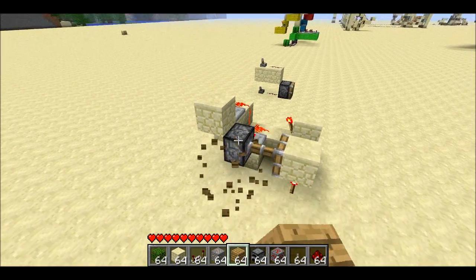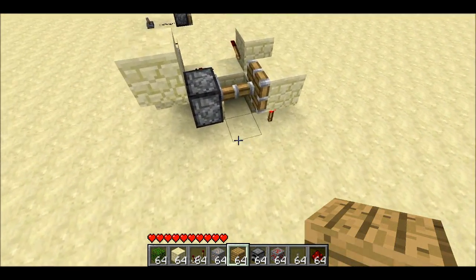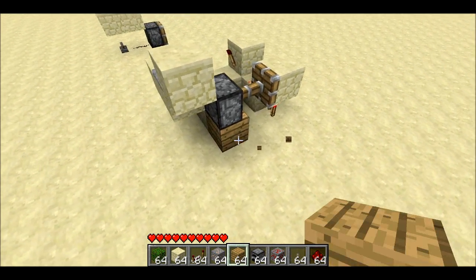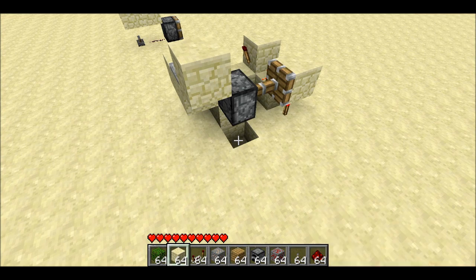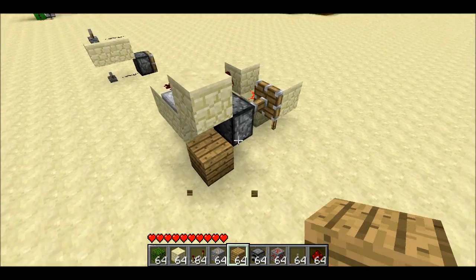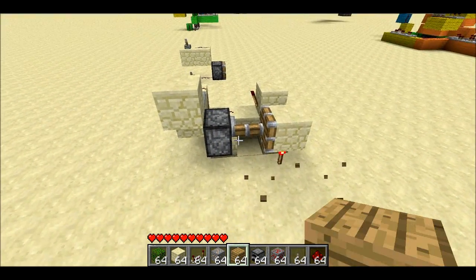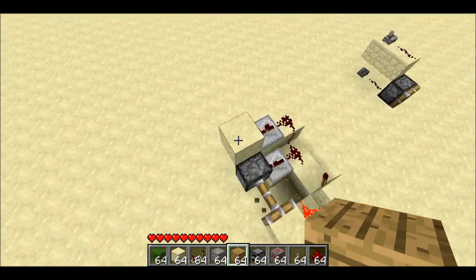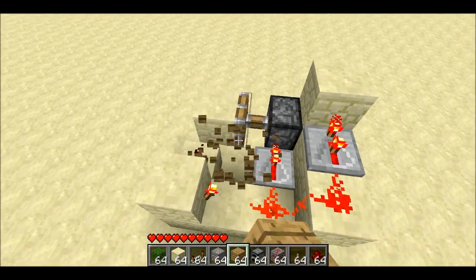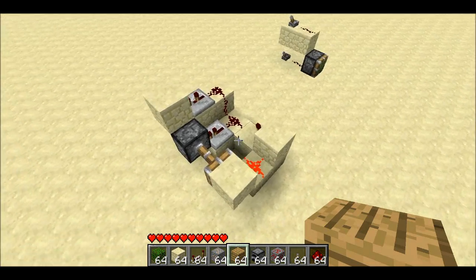The nice thing is that since this doesn't rely on boats, water, or pressure plates, it resets really quickly. You can cause an update on the piston by placing a block anywhere directly next to the piston. It has to be directly next to it — not diagonal, and not next to adjacent blocks. It has to be directly next to the piston. But anywhere directly next to it will work. That's how it works. Hope you find it useful. Thanks for watching.